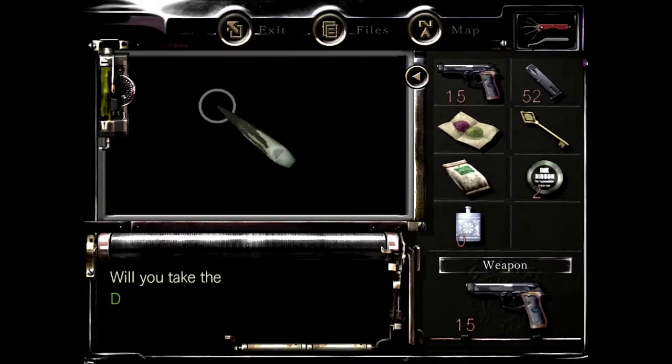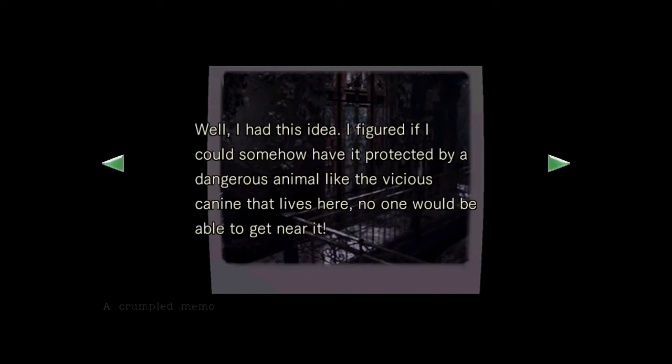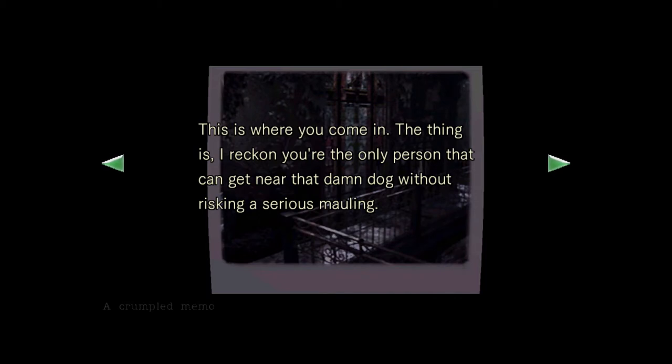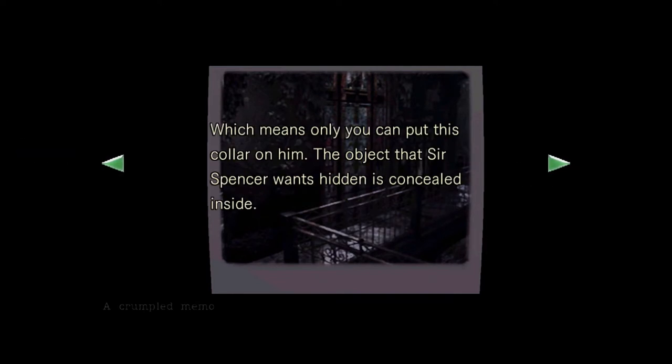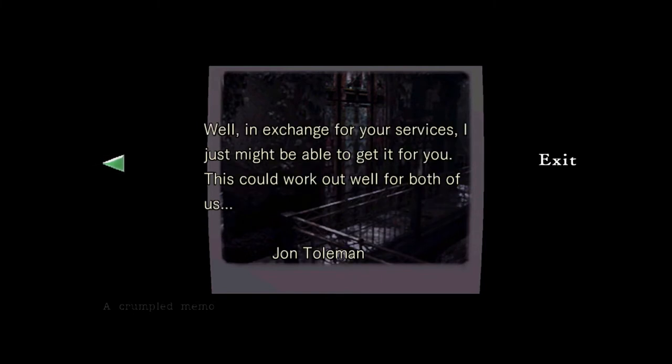Most importantly, this dog whistle. The note reads: 'Today Sir Spencer told me to hide something where no one could find it. I figured if I could have it protected by a dangerous animal — the vicious canine that lives here — no one would be able to get near it. The dog is always hanging around the second floor balcony on the west side of the terrace and ought to come running at the sound of a dog whistle. Only you can put this collar on him — the object Sir Spencer wants hidden is concealed inside. You'll get something out of it as well.' This is John Tolman.